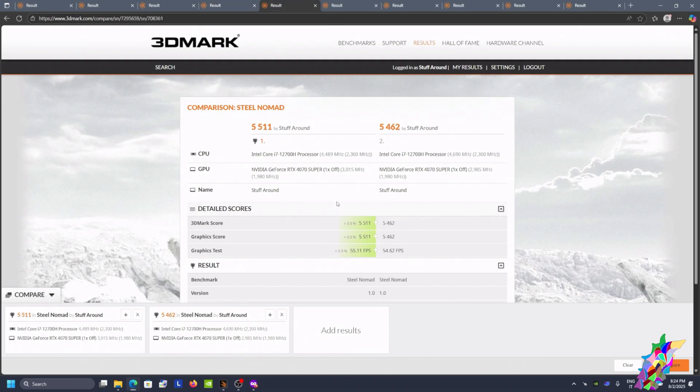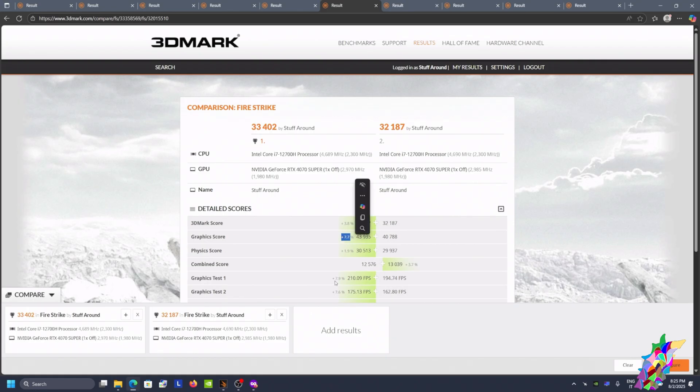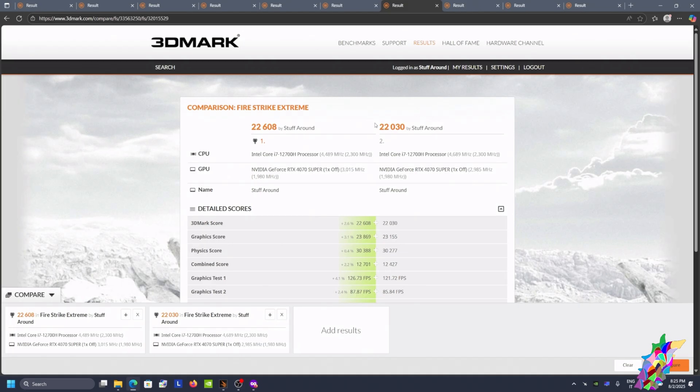The other test was DirectX 12. Then the comparison in Fire Strike, where there is the biggest improvement: 7% to 7.9%, so around 7% in Fire Strike. In Fire Strike Extreme, when you increase the load on the GPU — because this is related to a 1440p test — the increase in performance is less, around 3% to 4%.